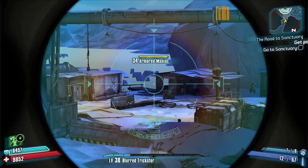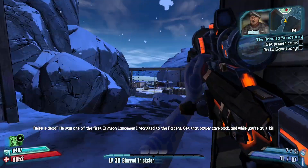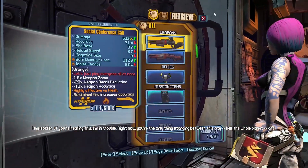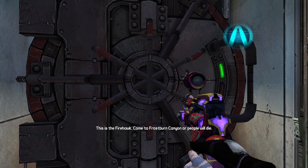Then we make our way to Sanctuary and straight to Lilith. TVHM works a bit oddly when it comes to fast travel stations, so there are some that you can instantly unlock if you just save-quit. So you can skip driving there and just travel there instantly. Frostburn is one of those maps, and there's no need to farm anything at this point.